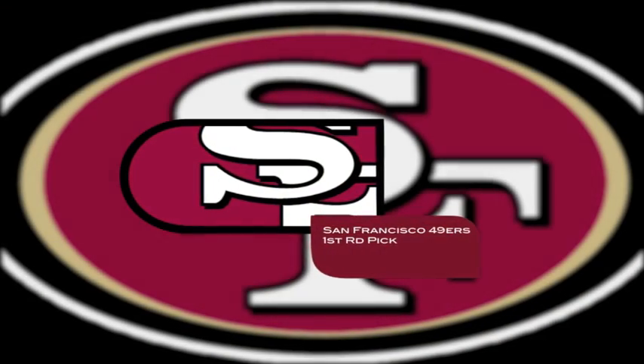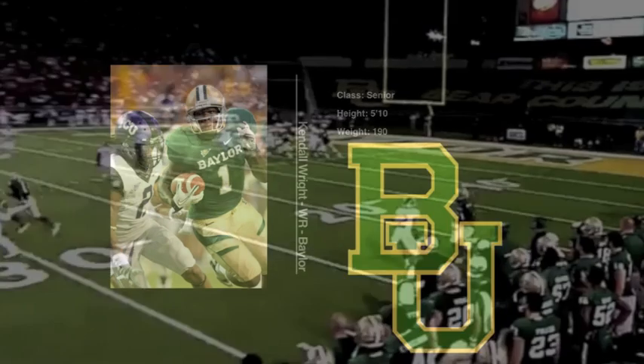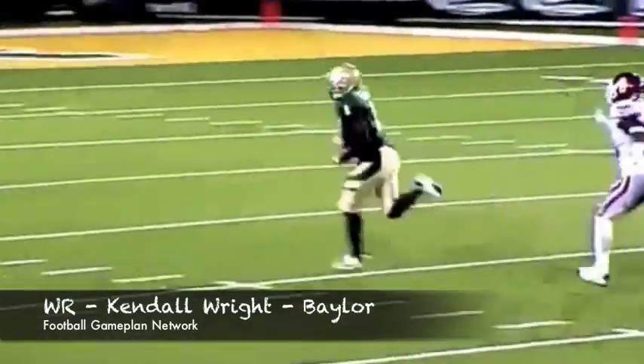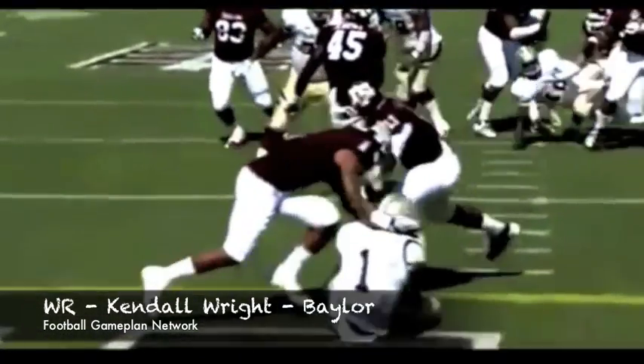I look at the 49ers needing a deep threat on offense. Crabtree is not that type of speed guy. Kendall Wright brings tremendous speed downfield, and once he gets the football in his hands, he's a threat to take the distance. With that type of athleticism and playmaking threat, the 49ers passing game will look a lot better in 2012.